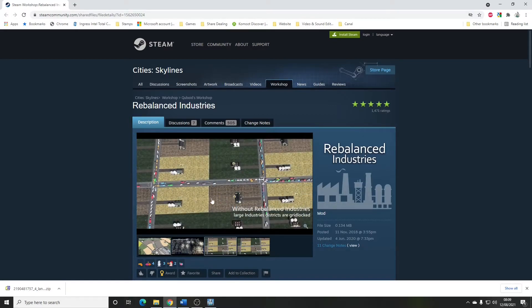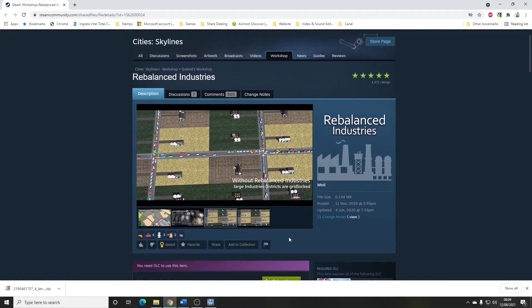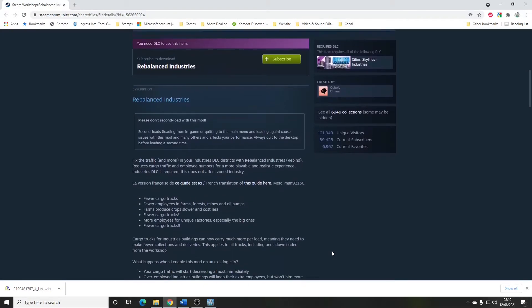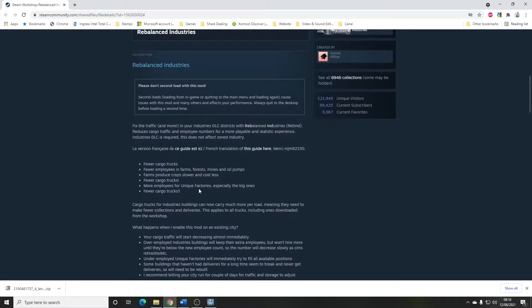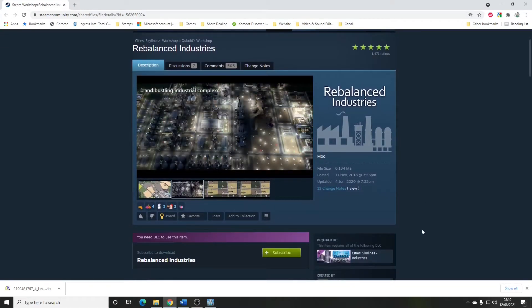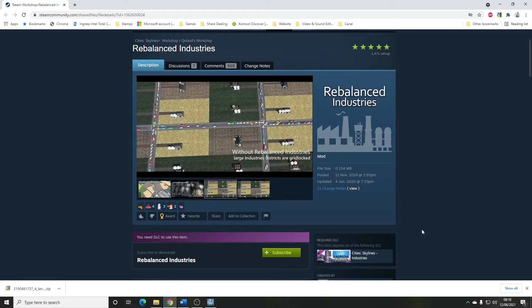Rebalanced Industries by Cuboid. Pretty much like it says on the tin: it rebalances some of the mechanics in the Industries DLC. For instance, it reduces the number of workers needed in certain industrial production areas like crop fields, with a corresponding increase in the number of people employed in the factories. It also changes the mechanics of how cargo trucks work — they hang around longer and pick up more goods before trundling around, reducing the spamming of industrial vehicles clogging up your roads. You need to have a read of the mod page because there are some things to be aware of in terms of what it means to your game.